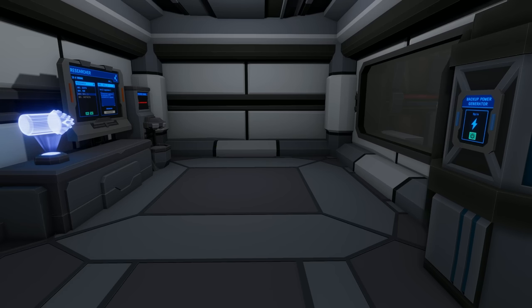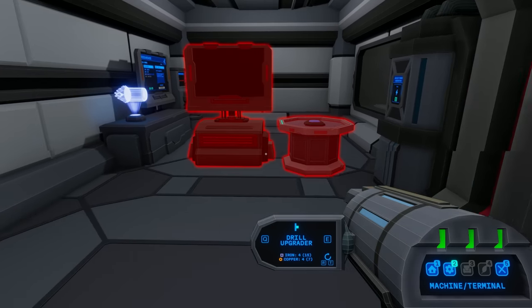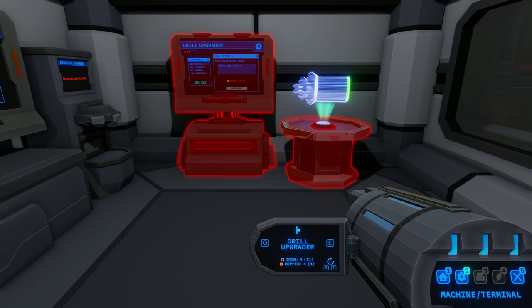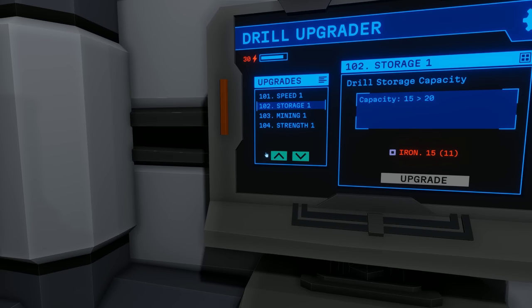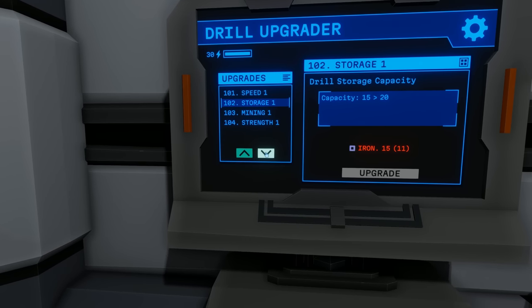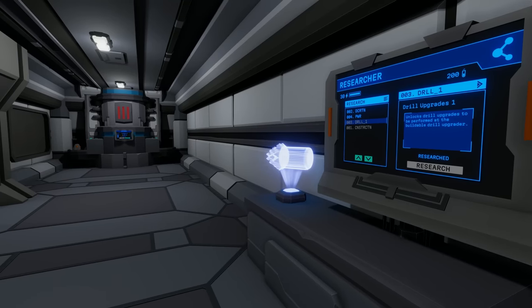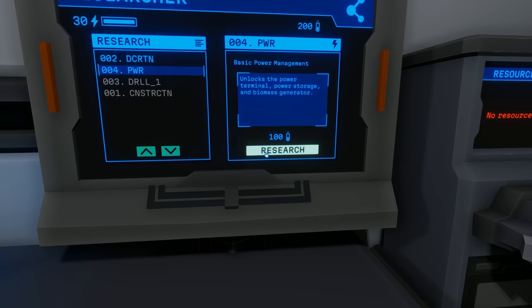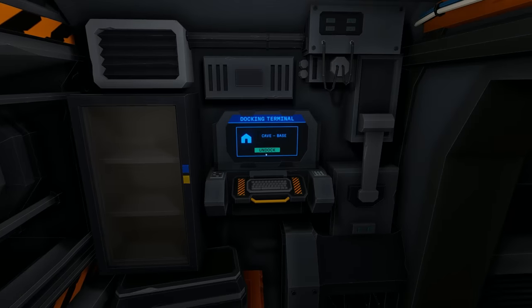We've got the drill upgrader built. It won't let me place it — oh, it has to be against the wall. Now we've got upgrade categories: speed, storage, mining, and strength — specifically drill navigation speed, drill storage capacity, mining shape, and drill toughness. I want some more toughness to blast through everything. Should we get more iron first? We also have power terminal, power storage, and biomass generator available.